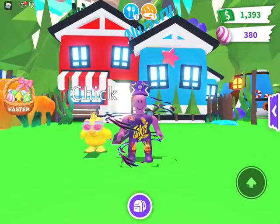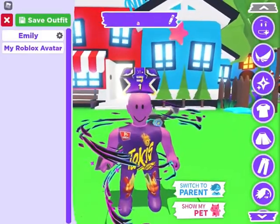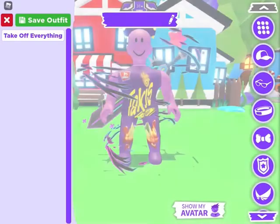Hello guys, today I'm going to tell you how to spy on people and see through buildings in Adopt Me. To do this, you have to be a baby and you need a pet. You have to press 'switch to parent' and 'show my pet' at the same time. Now you are an adult.